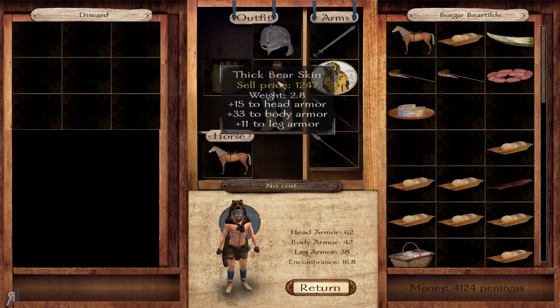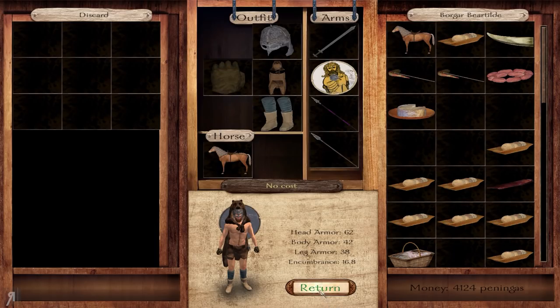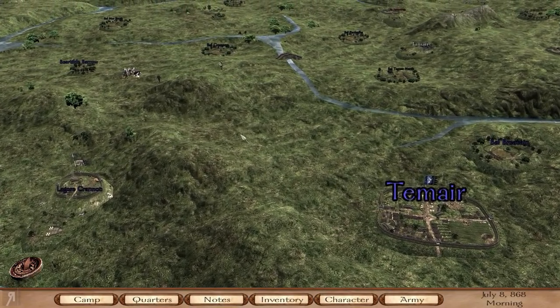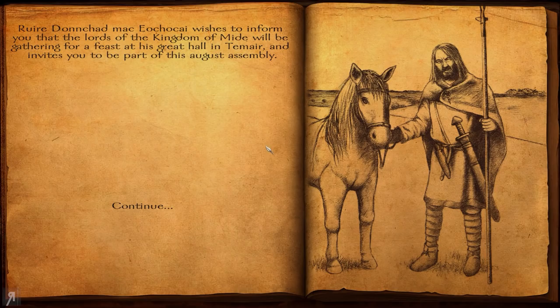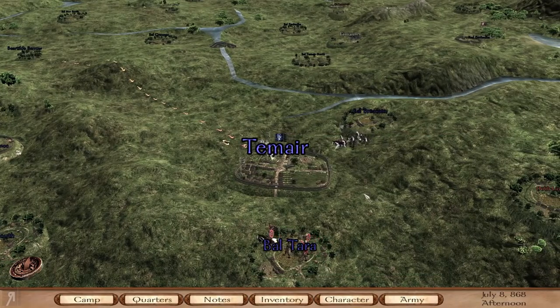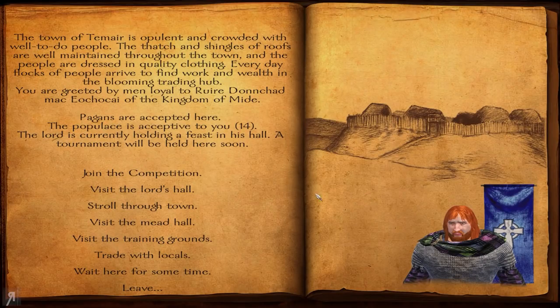I tried to change my thick bearskin into the more upgraded version, but the armorer just will not allow it for some reason. I don't exactly know why, but apparently I have reached the maximum level with that particular item. Maybe there's another kind of bearskin that would actually make more of a difference.